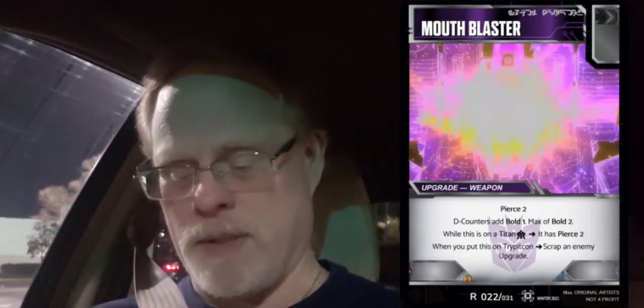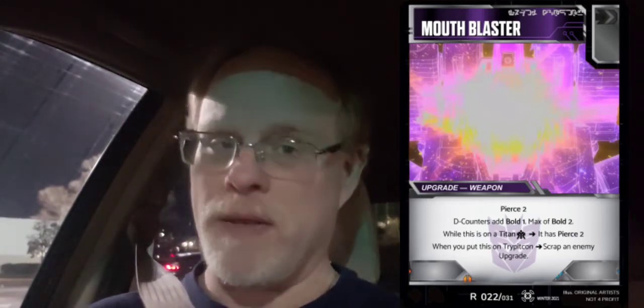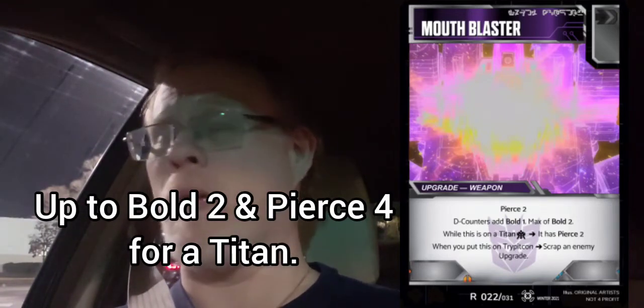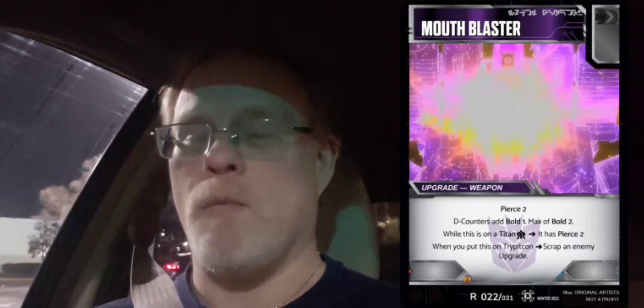Mouth Blaster is also a black weapon — you can put it on Trypticon and scrap an enemy upgrade, but it can go on anybody. Black pip gives up to a max of bold two with D-Counters, and when it's on a Titan it also adds pierce two. Pierce two, bold two — would you want to try this and mix up your game a little bit? Maybe. You will see some tough cards coming up, might try to stir the pot a little bit too.